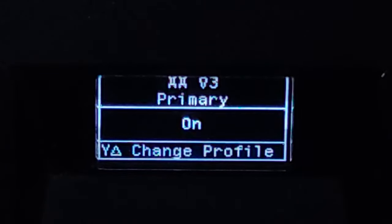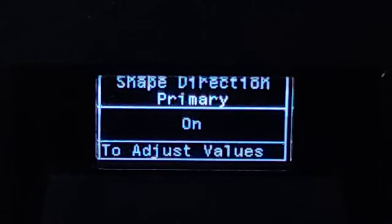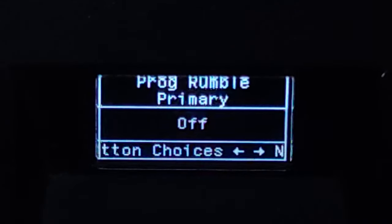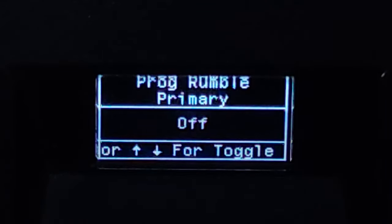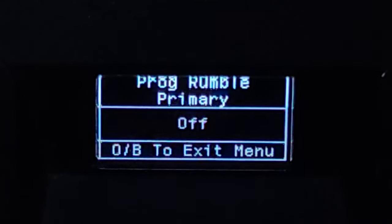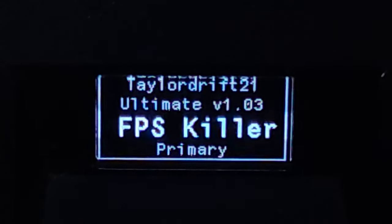Remember — for all the scripts, turn off this progressive rumble AR, or progressive AR. This must be turned off. Next, the fourth script — or last script — Taylor Reef FPS Killer version 1.0.3.